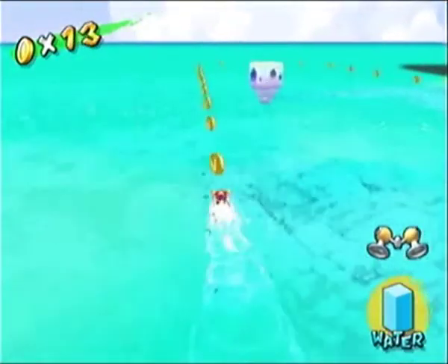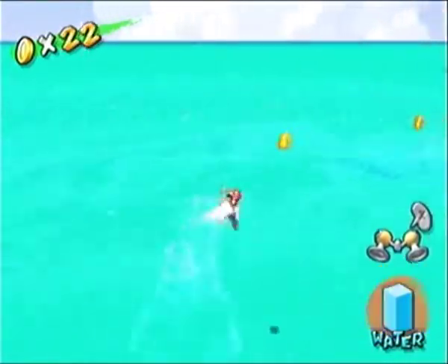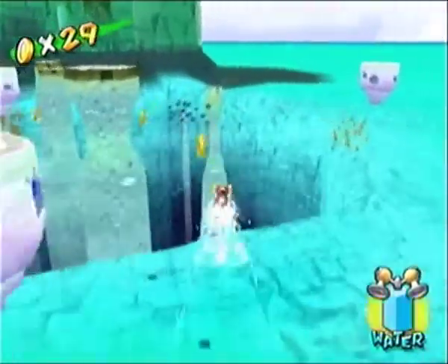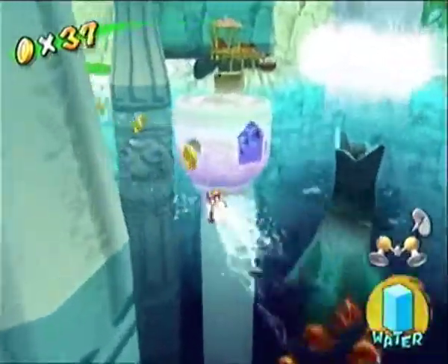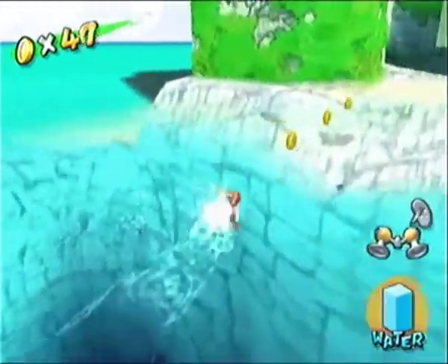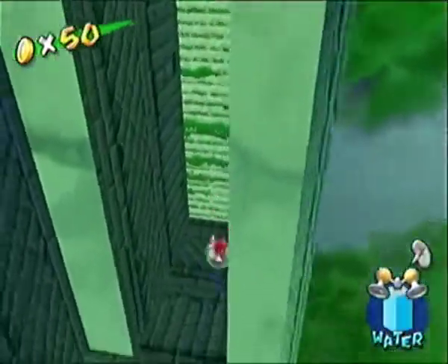Most people dread the 100 coins of Noki Bay, but it's not that bad. If you follow the trail of coins at the beginning of the level, you collect half your coins there. And as for the rest, you can search ruins where the yellow bird is located and collect them there. Or you can go underwater behind the waterfall, or to the top of the waterfall where you get the first shine, and hit the yellow button to get about 15 to 20 coins. I'll let the music finish the montage.